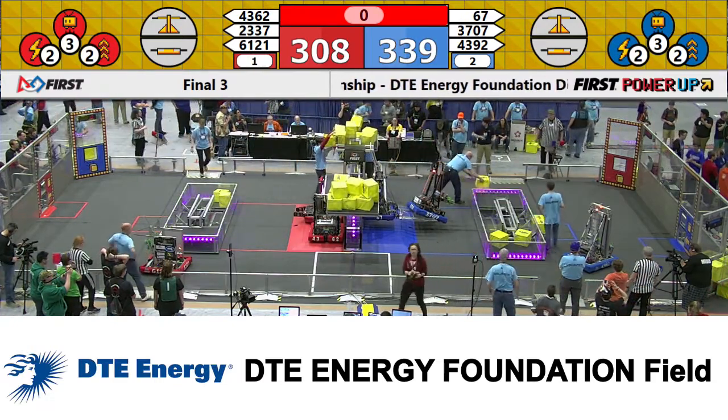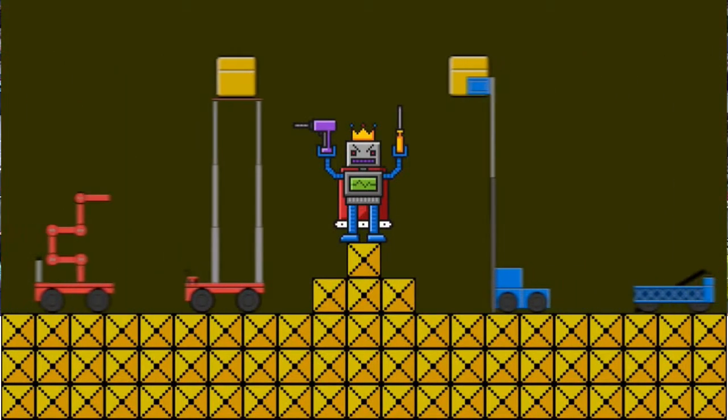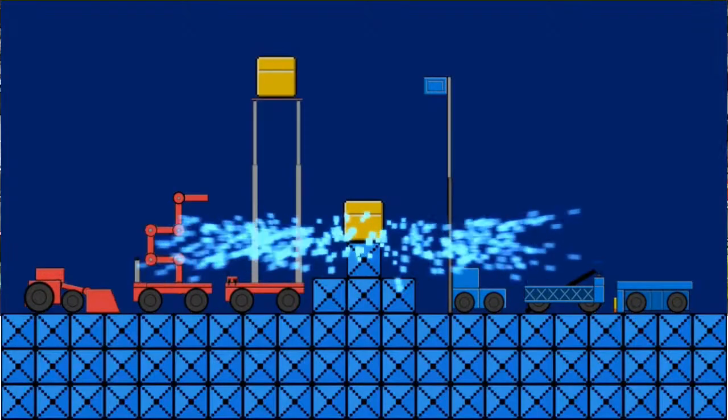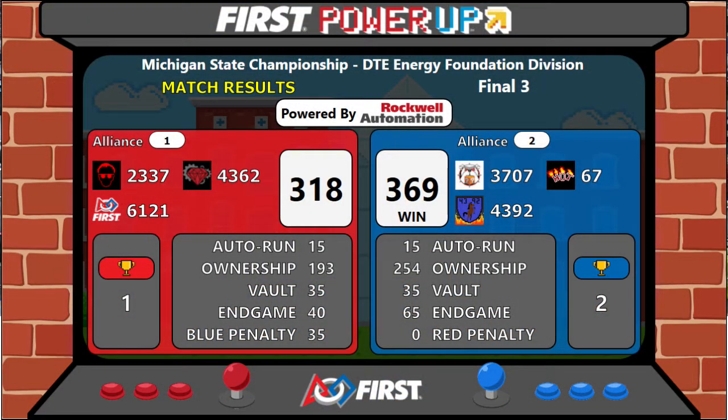All right, here come our scores. A win for the Blue Alliance with a .369 and a .318. Good shooting, guys.